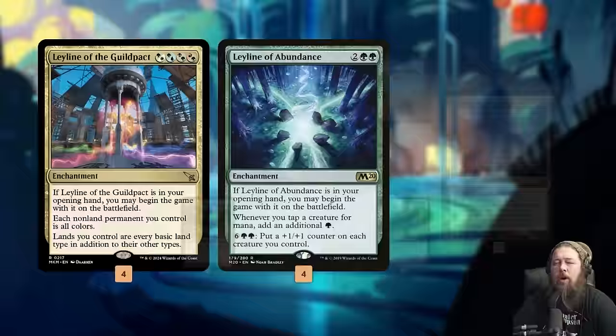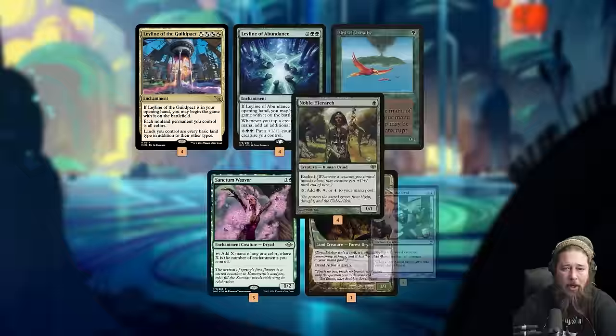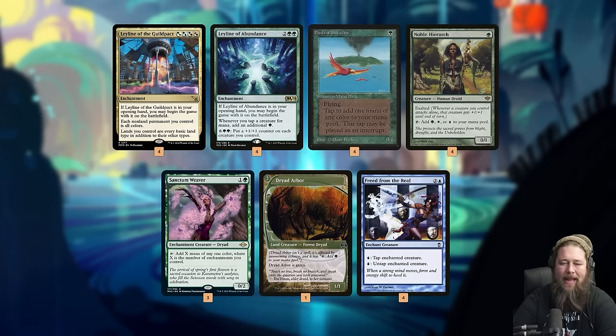Our main plan is to go infinite with Ley Line of Abundance, a mana dork like Birds of Paradise, Noble Hierarch, Sanctum Weaver, or Dryad Arbor, and Freed from the Real. Freed from the Real enchants a creature and lets us pay a blue mana to tap or untap it. Ley Line of Abundance lets our mana dorks tap for at least two mana. We tap Birds of Paradise for blue, get a bonus green from the Ley Line, spend the blue to untap it, and do it again and again - making infinite mana to win the game.